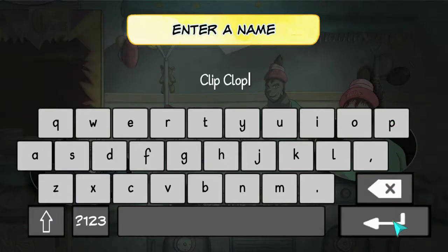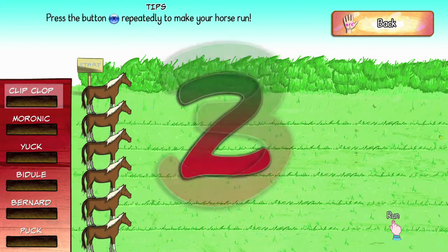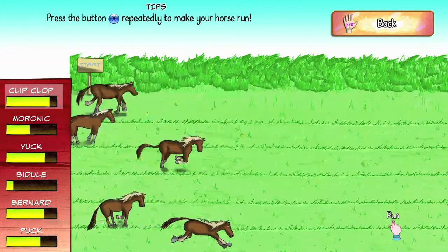Name your horse and then the first race is actually going to be a throwaway race. You want to make sure you over exhaust your horse on purpose — just mash X until your horse passes out and then the game will become a lot easier the second time around.